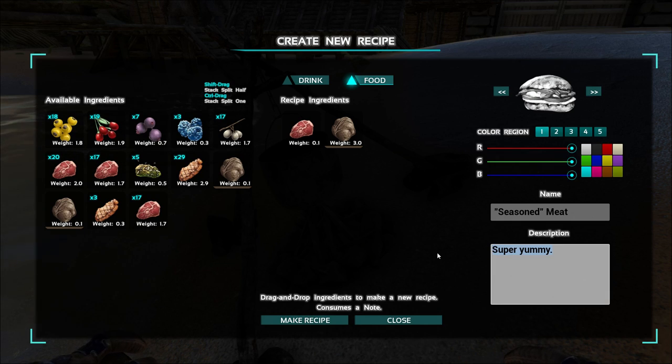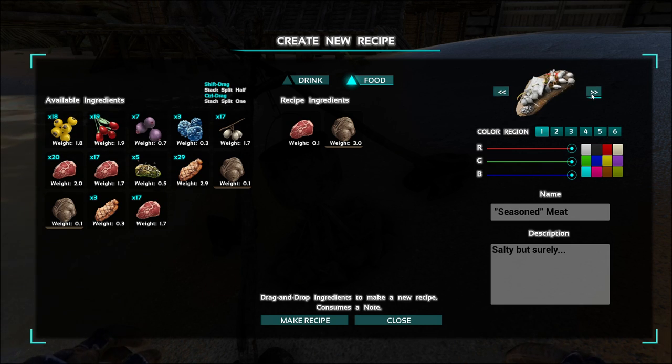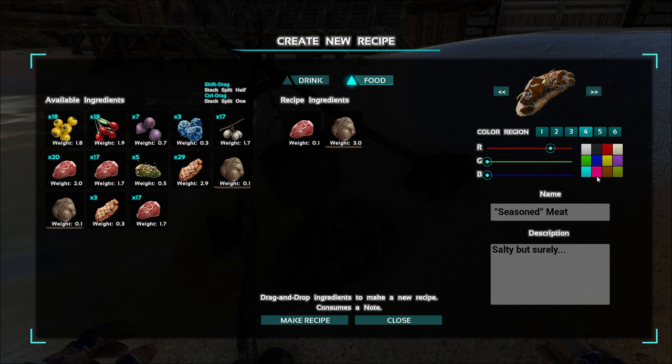In description, salty, salty but surely. And from here, you can choose different icons — there are three available at the moment. And you can choose the color of each one. So let's make it a bit more realistic, like that maybe, and then make that one red.